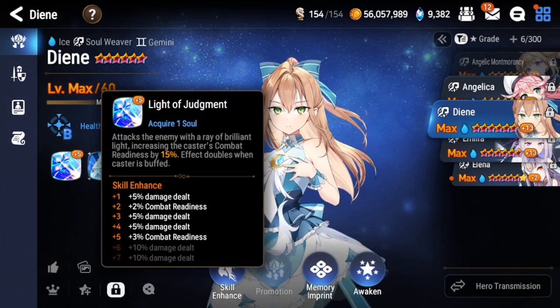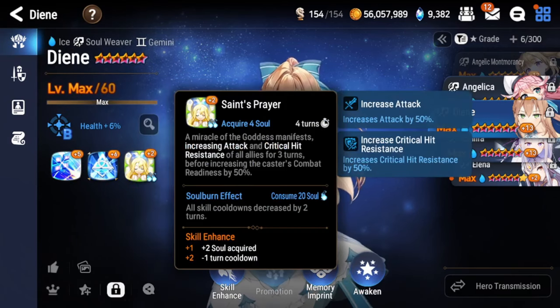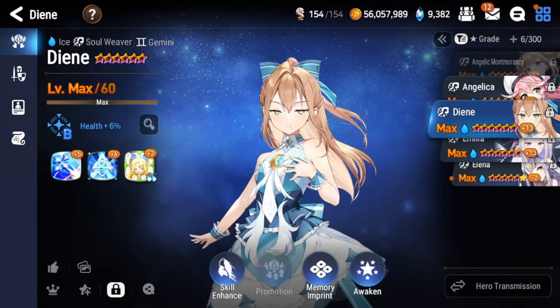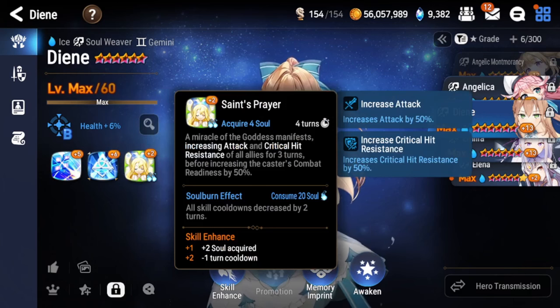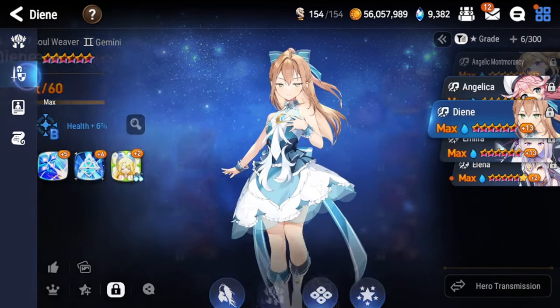Her S1 is a single target attack with a 15% CR push, doubling to 30% when she is buffed. Because she has a buff on her S2 for 2 turns and her S3 for 3 turns, she is pretty much always going to be getting a 30% CR push from her S1, which is insane. She has CR push on pretty much every one of her abilities, making her cycle very fast and making speed a very good stat on her.